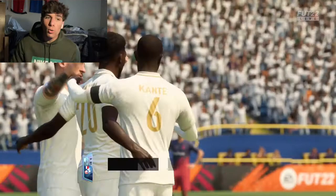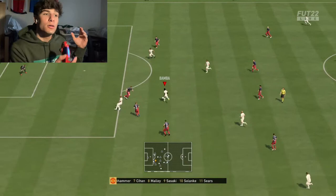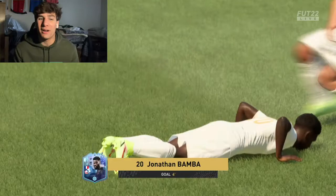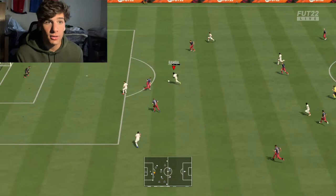87 composure. The composure is key for the shooting stats because his finishing is not the best, but when you pair high shot power with lower finishing, things can get a bit risky — just skying into the bar and posts and stuff like that. If you have composure, I'd say 87 is just where you want it — 87 or higher is where you want the composure if you don't have the best finishing stats. So he's definitely good in that regard.